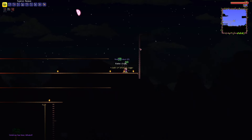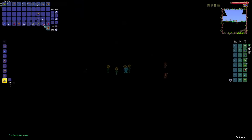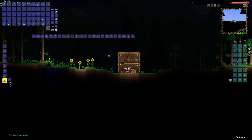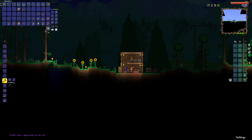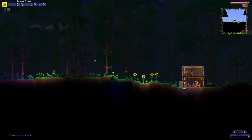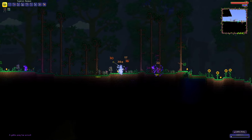Feeling like an absolute Giga Chad, I went straight into the dungeon and then realized the entire thing was blocked off. Now I went back to base, no longer feeling like an absolute Giga Chad and feeling like a Micro Chad. I summoned the Goblin Army to hopefully beat it and unlock the NPC Goblin Tinkerer — also better known to me as the Goblin Stinkerer — for his amazing scam artist abilities and money laundering schemes.